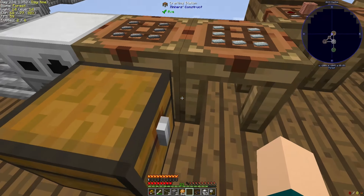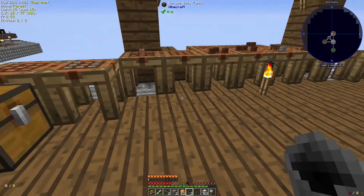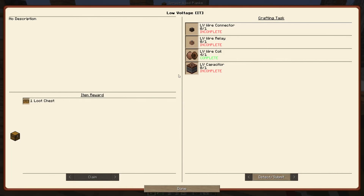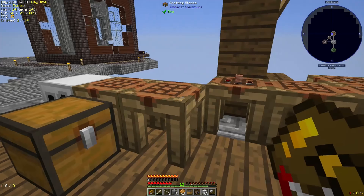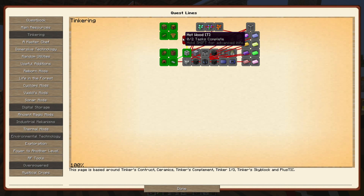First of all, we have steel, which means we can make cauldrons. I've made two of those — I'm going to need one as a cauldron and one for other purposes. We also have porcelain bricks arranged in here. A porcelain casting basin was what we needed in order to complete the basic casting quest, so we're going to go ahead and claim that. That unlocks a couple of other quests. We don't have basic melting yet — we need main gems for that. But we could make hot wood or the consecrated dirt.